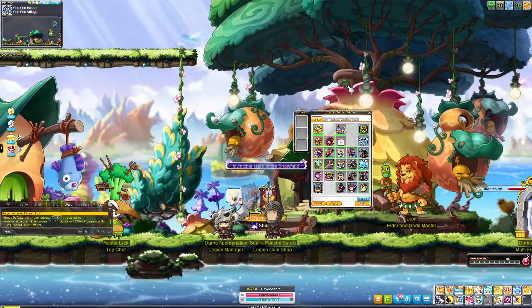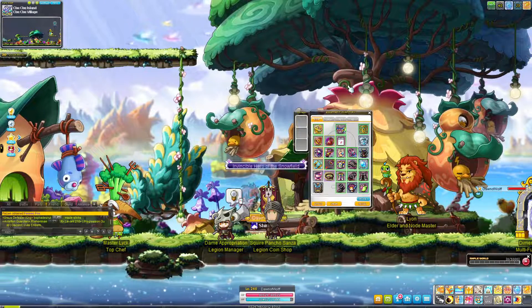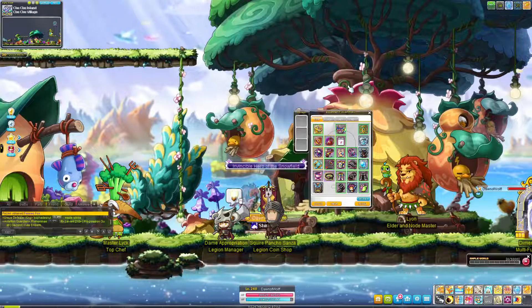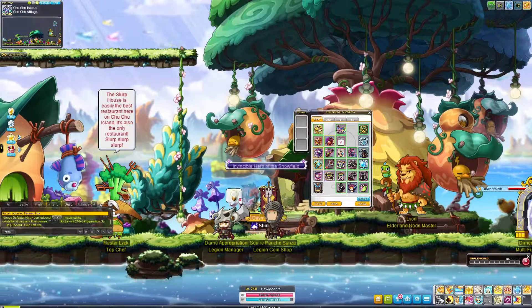Now more often than not when you're grinding a new character, they're not going to be legendary — they'll probably be rare or epic. But even getting a 3% or 6% attack line will make a world of difference when you're grinding on a lower level character.